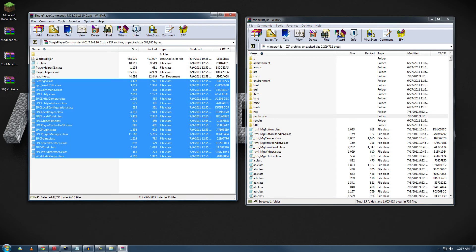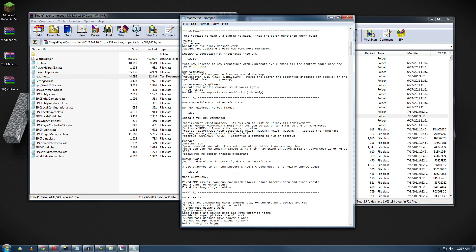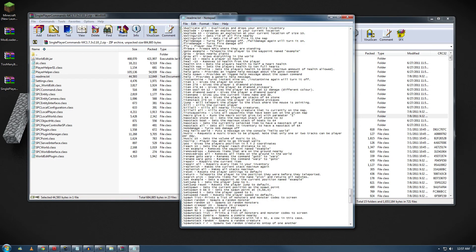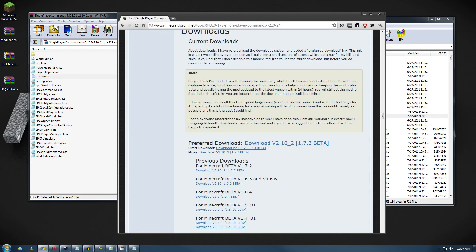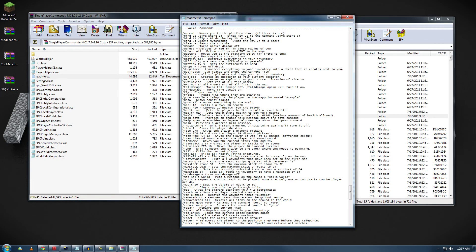I'll drag the first three and then select the remaining class files and drag them over as well — click OK. You can read the readme file if you want, but it's not required; it just shows version updates and what's changed. The commands are in alphabetical order, same as the web page. So you can use either the readme or the website to look up commands. In the end, you're not going to use every single command.